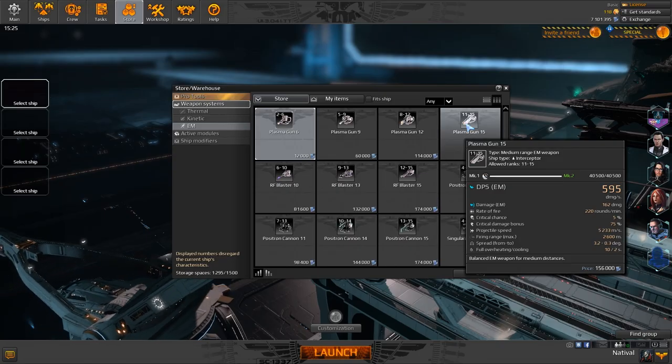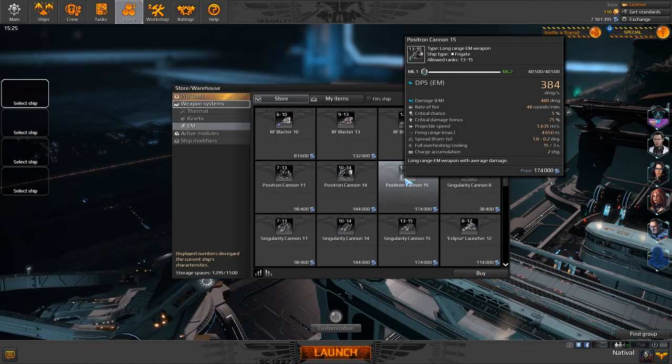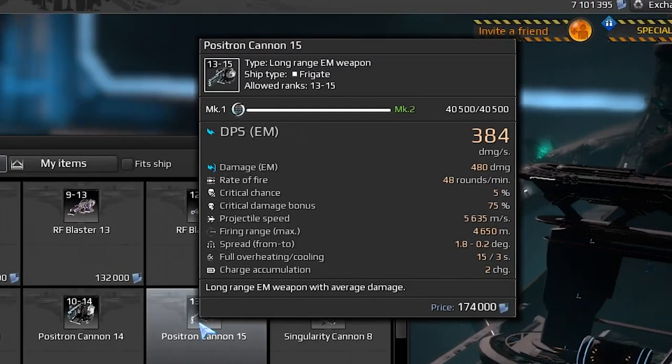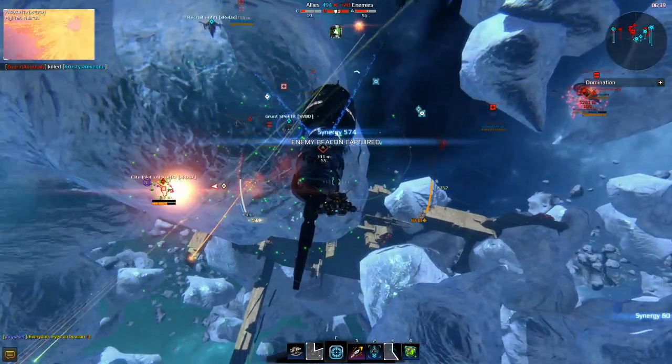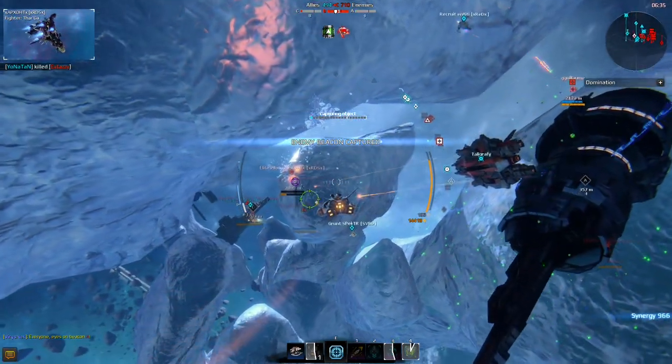A true classic, the Plasma Gun can deal tremendous damage with certain ship builds, but it will have to be extra accurate when dealing with faster opponents. Finally, the Positron Cannon is perfect for sniper builds and quite good on guard frigates. It didn't make it into our top five proper because it has a much easier to use alternative, the Coil Mortar.